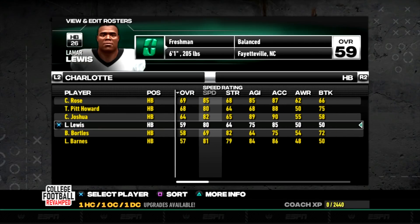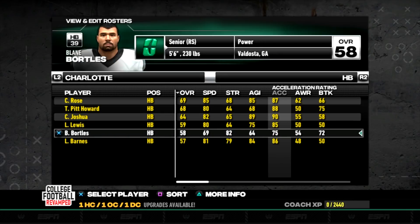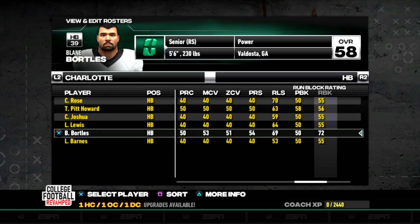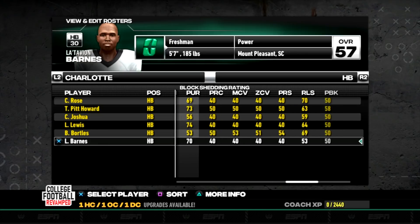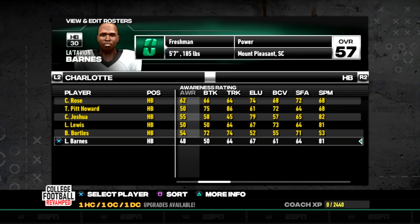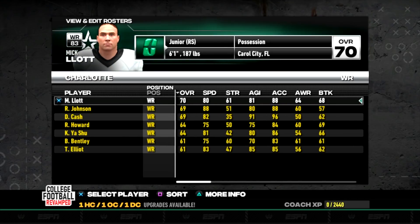We have a lot of guys in the running back group, including Lamar Lewis. We also have a pretty good fullback in Blaine Bortles — he's a senior listed as a running back but is our fullback at 5'6", 230. I'm going to use the fullback in this series quite a bit, along with double tight end sets and big packages. I love using everybody on the roster.